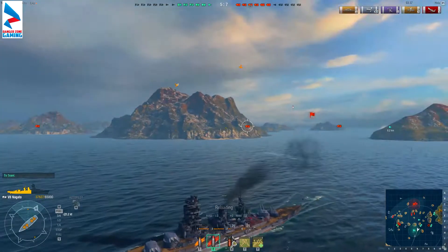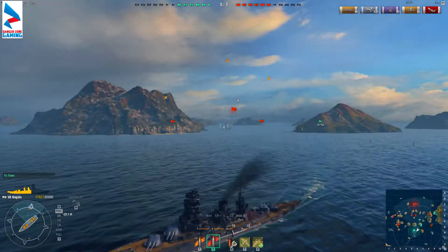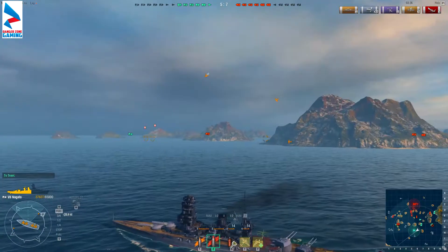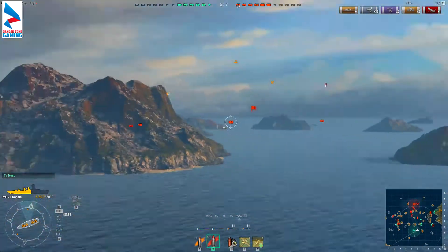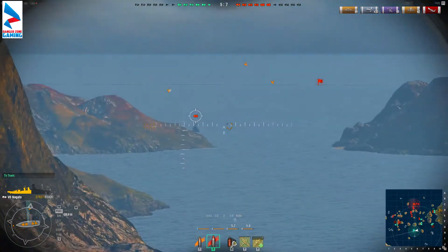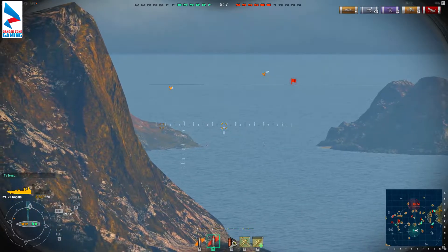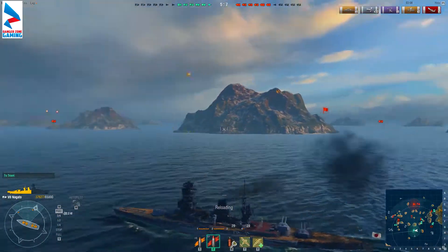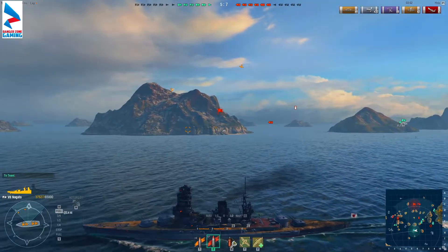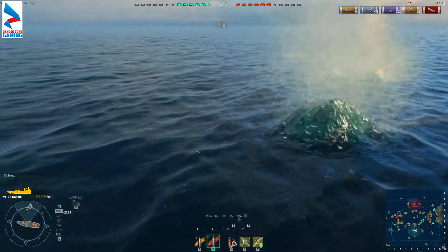Fired the two rear turrets straight into the mountain — of course. It's now 5 to 7. We have two battleships left and they have three, two cruisers versus one cruiser on their side, one aircraft carrier on ours and two on the other team. While we've managed to pull this match back, I don't see it going our way. Firing the two rear turrets at where we think that cruiser is going to be — maybe we'll get lucky — no such luck.